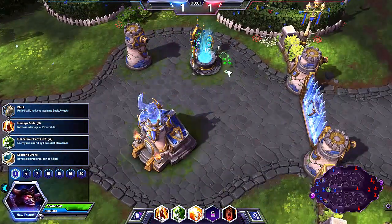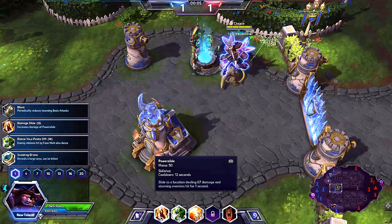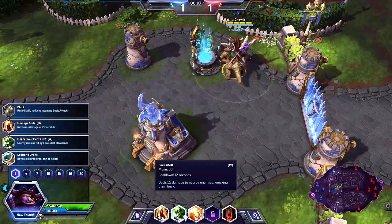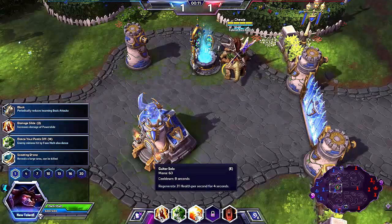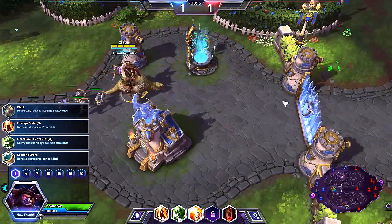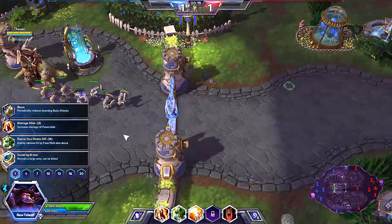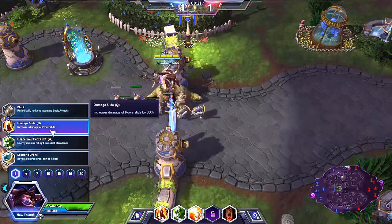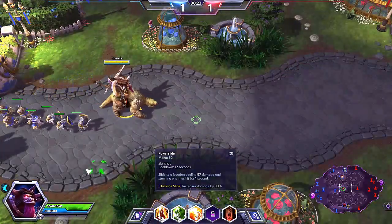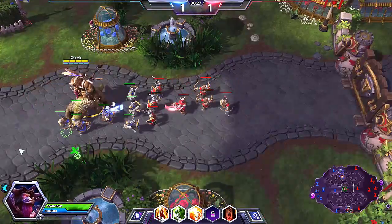Some of the abilities he has are Power Slide, which is sort of like a dive-in attack that deals damage and stuns. He's got Facemelter, which deals damage to the enemy and knocks them back. And he's got a self-heal called Guitar Solo. For the build, we're going to focus on Power Slide having a stronger hit than it normally does.